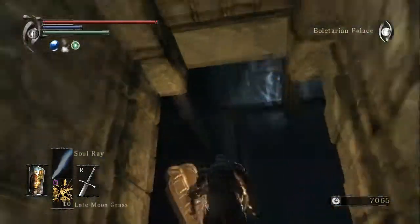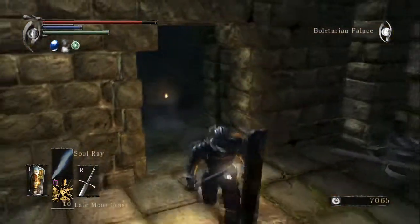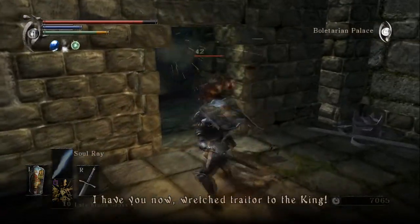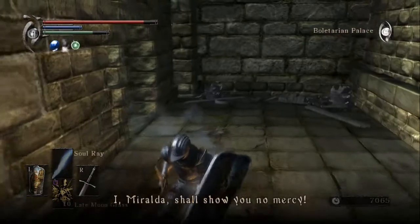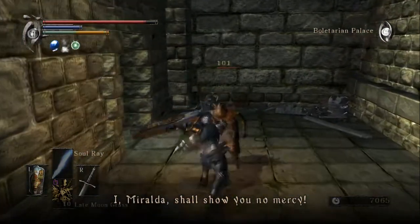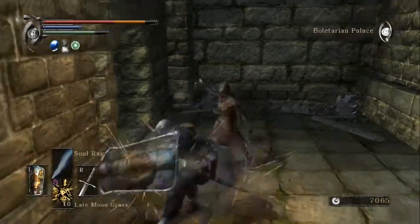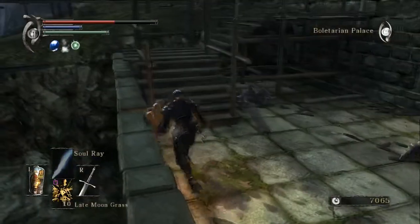We're going to be under that thing. I have you now, Richard — traitor to the king. I, Maralda, shall show you no matter. I've done nothing to the king. This woman hits hard.